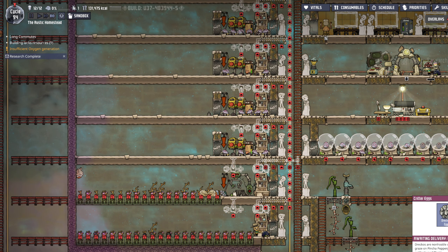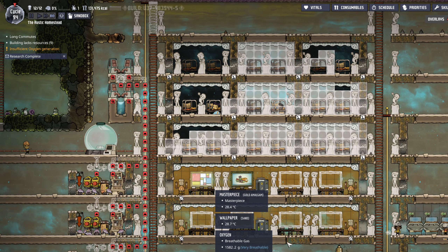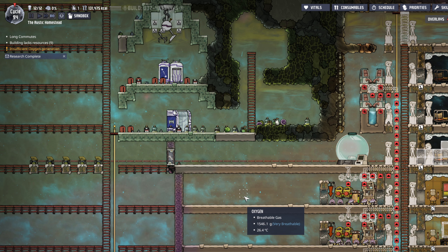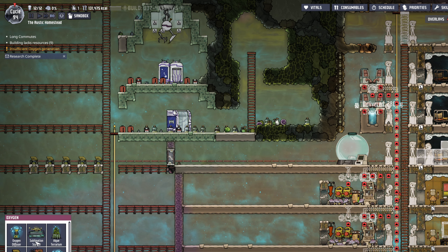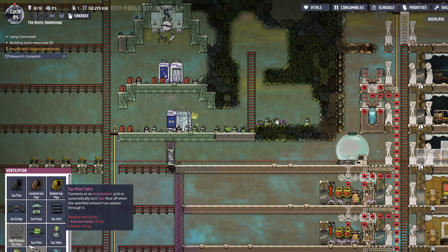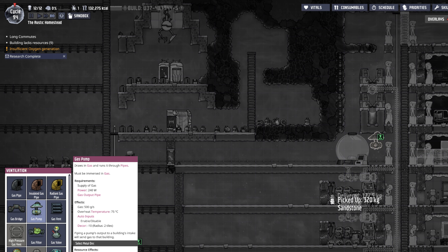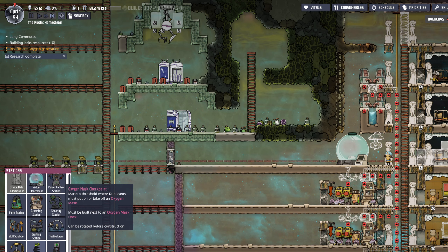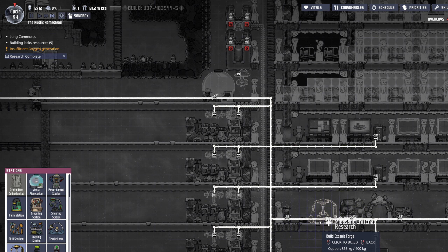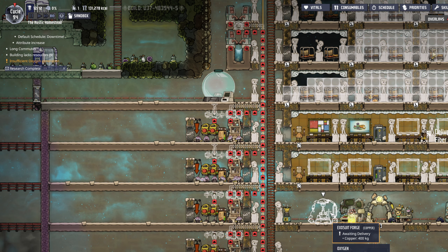I think we're progressing rather nicely all things considered. Got additional reed fiber here. Here's my thought — oxygen, no ventilation is what I want. Gas pump, and I'm going to put it right there. Stations — okay, first of all we need an exosuit forge, that's primary. So we'll actually get rid of this for now because we need to start making some exosuits.